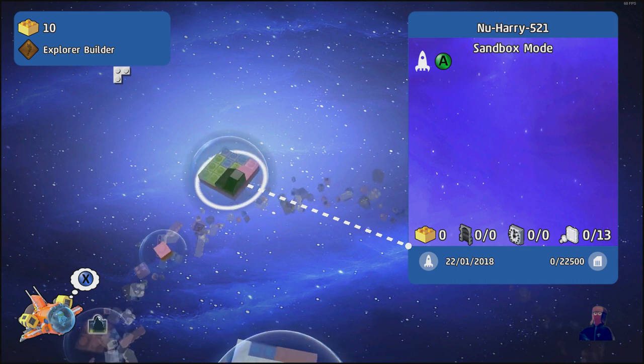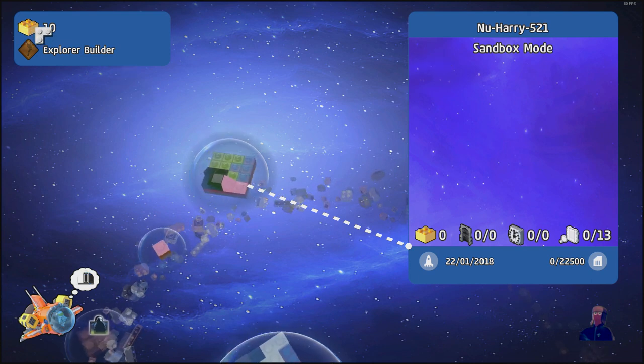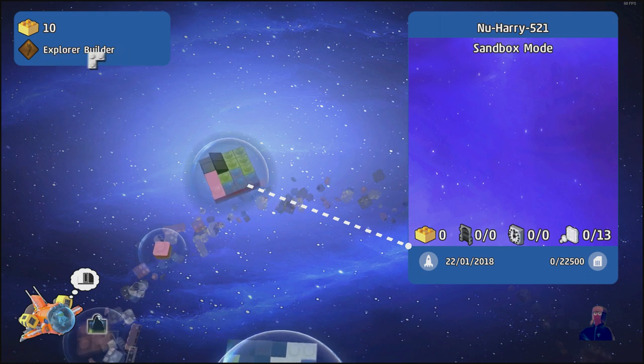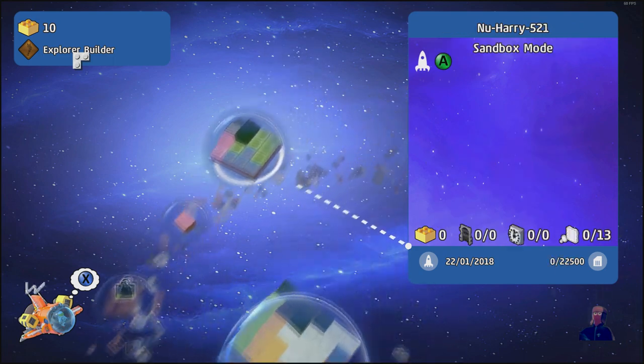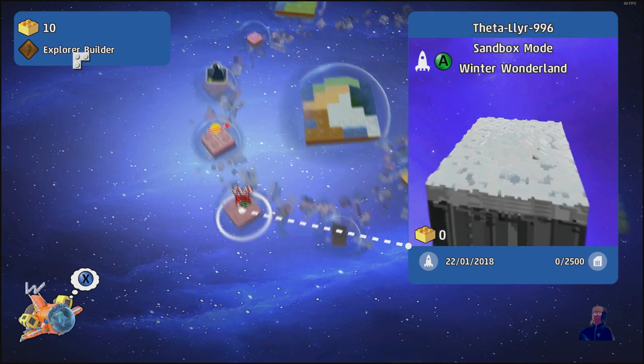The first thing you want to do is get to 10 Gold Bricks and the Explorer Builder title to unlock Sandbox Mode. Once you have Sandbox Mode, you can open up a world that is Sandbox Mode.